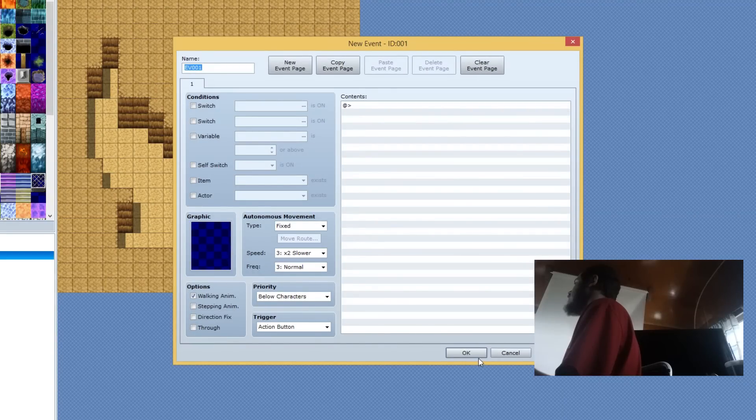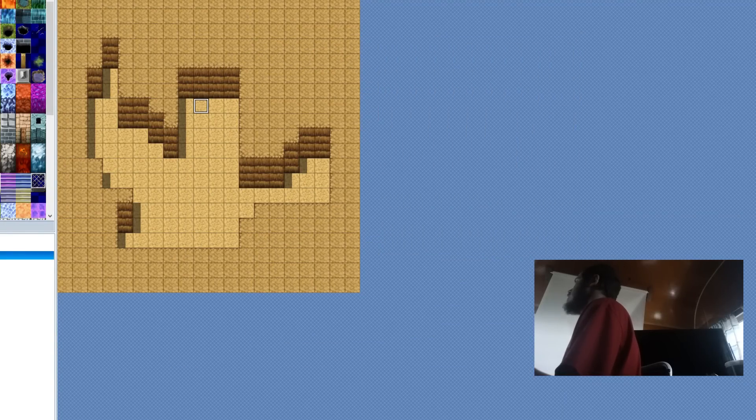You want to make a little event here. Make sure you're on the event layer, or press F6 on your keyboard, or click up here. You can also use Mode and select Event. However you want to get to your events, just go to your events.